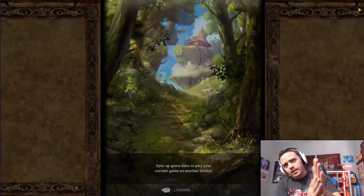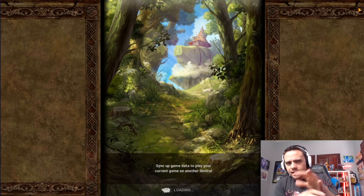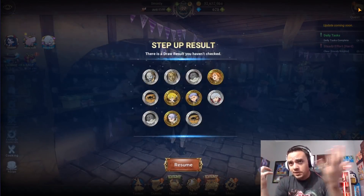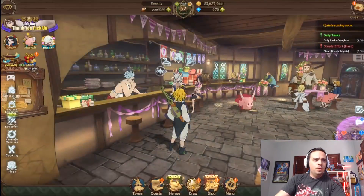Alright guys, we're loading back in. Crashes do happen. I've noticed when I let the game run overnight farming a boss event and then leave that, I see a lot more crashes - maybe it's overloaded with info. It shows you your multi after the crash, which I like. It was a dead multi - we got four SR coins. Whoop-de-doo.